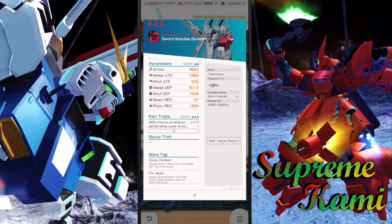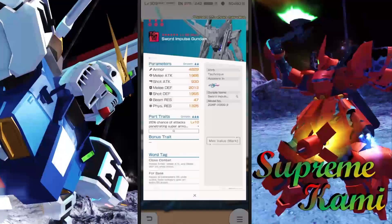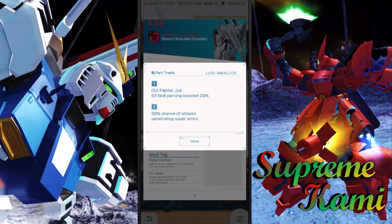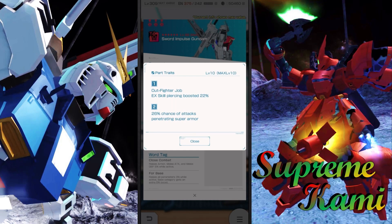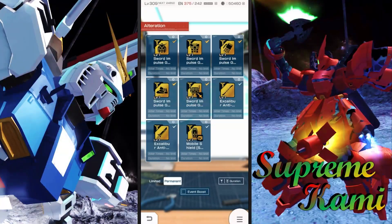Torch Souls stat-wise is obviously not amazing. Tag-wise, you get close combat and then forward base. As far as the part traits, the first trait — piercing EX skill — definitely works in some specific situations, namely challenges. The second trait, 26% chance of penetrating super armor, I think pertains to the Avenger type when they have the shield. I wouldn't say it's really impactful. Overall, both these traits are definitely situational — they're not your primary source to be using this stuff.